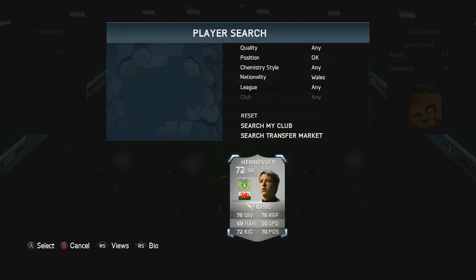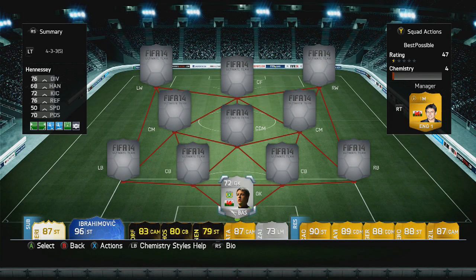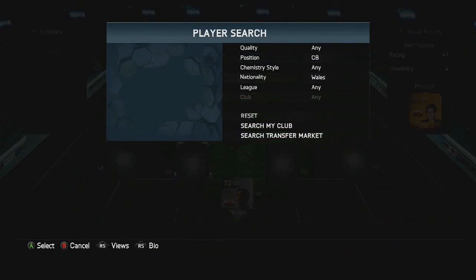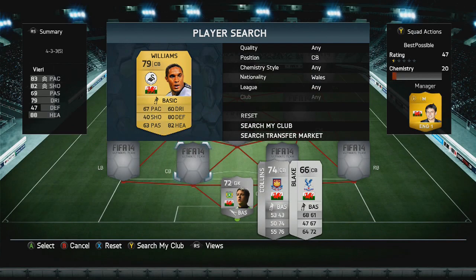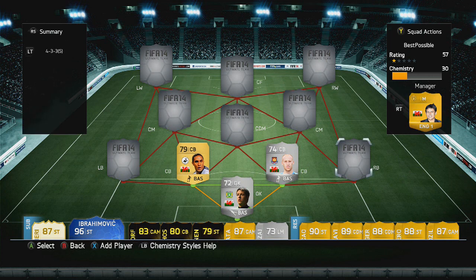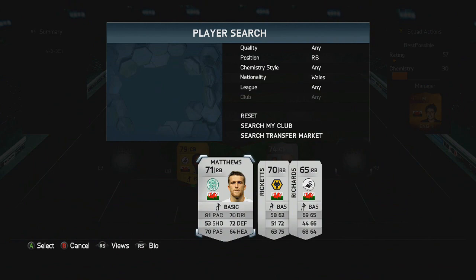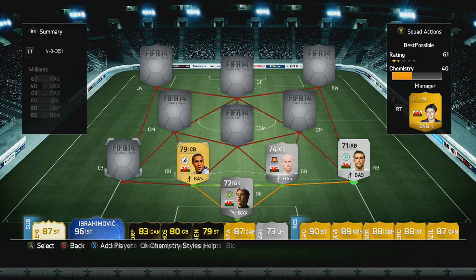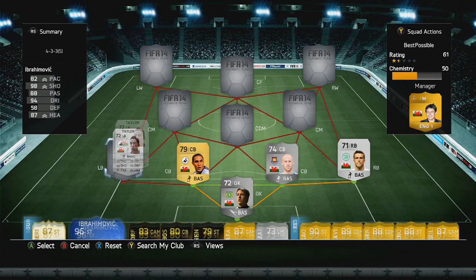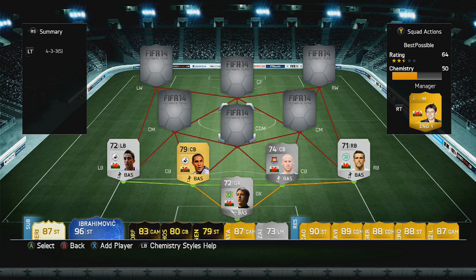In net we have Hennessy, who is playing at Yeovil Town but has since transferred to Crystal Palace, though there's still a card waiting to come out. At centre back we have Williams on the left and Collins from West Ham on the right — I liked Collins last year and he's just as good this year on his normal version. I quite like my slow defenders; they just seem to stand up like absolute rocks. At right back we have Matthews from Celtic with 81 pace, and at left back we have Taylor from Swansea, getting perfect chemistry with Williams. We've kept it to one position change as always.